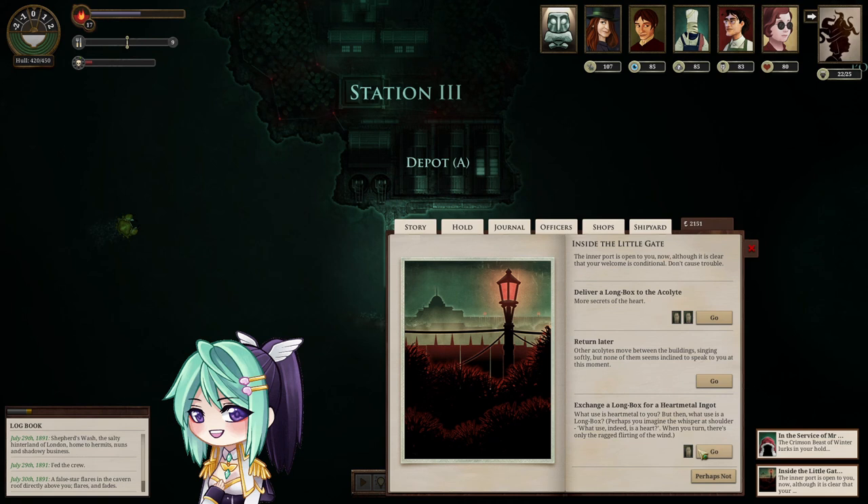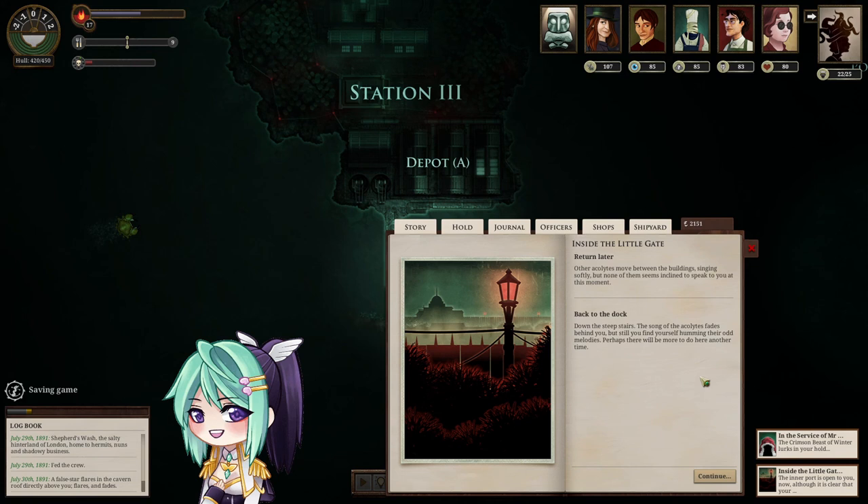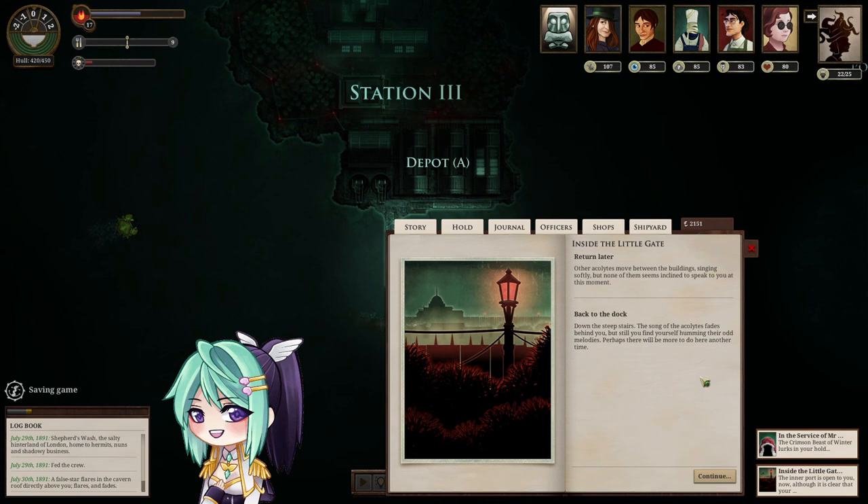Let's exchange the long box for a hard metal ingot. The last hard metal ingot we got, we gave to the principal at Port Cecil, but I want to keep one for myself. That concludes our visit here — what a great time.